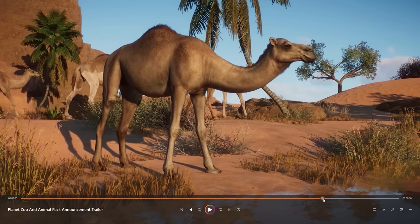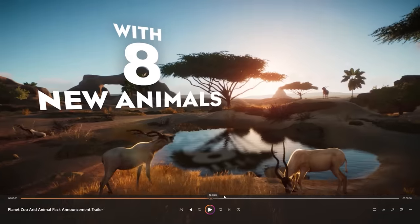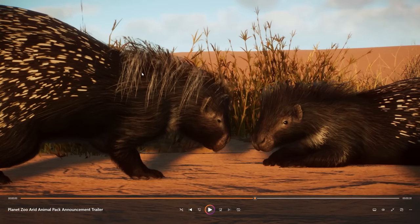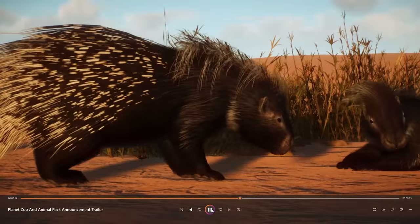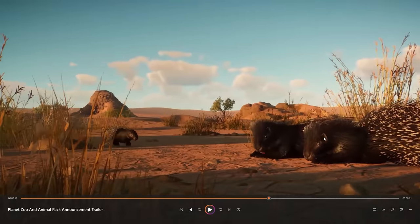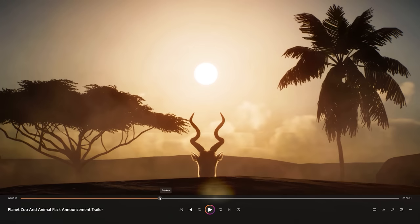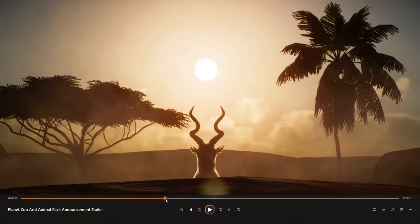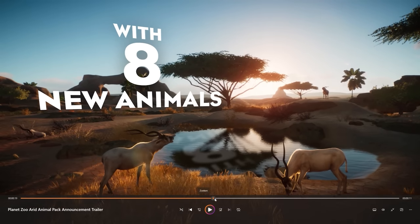So yes, we are getting the dromedary camel. Then we have the African crested porcupine — they look very amazing too. Look at the hairs and the backside; they look absolutely fantastic. I'm really excited to see these guys in action in the game. We also have a glimpse of the Addax right here — the dama gazelle has smaller horns, so this is definitely the Addax. These guys also look absolutely amazing.